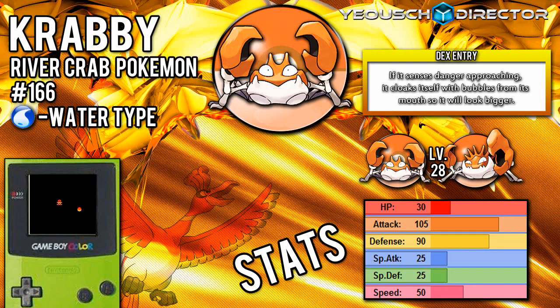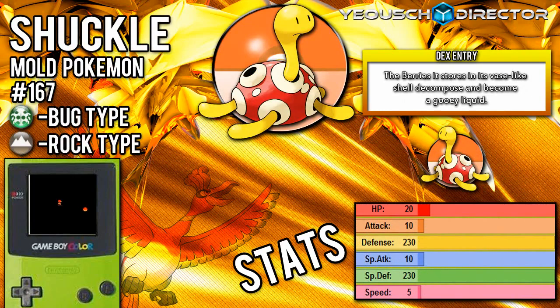The next Pokemon you can find here, again by Rock Smash, is Shuckle. Shuckle is a weird, unique Pokemon. Its defense is like totally maxed out — maxed out to the max. But besides its other stats, they're not too good. Especially in this generation since there are no moves to help swap out its stats, so to me it's like a novelty Pokemon in this generation.